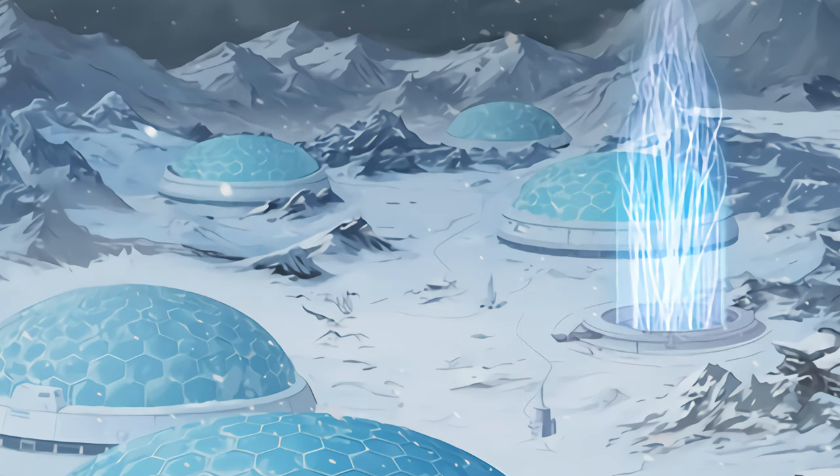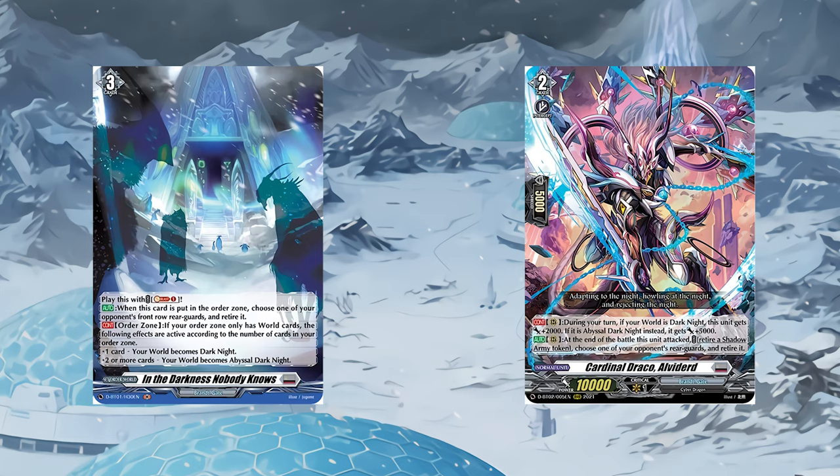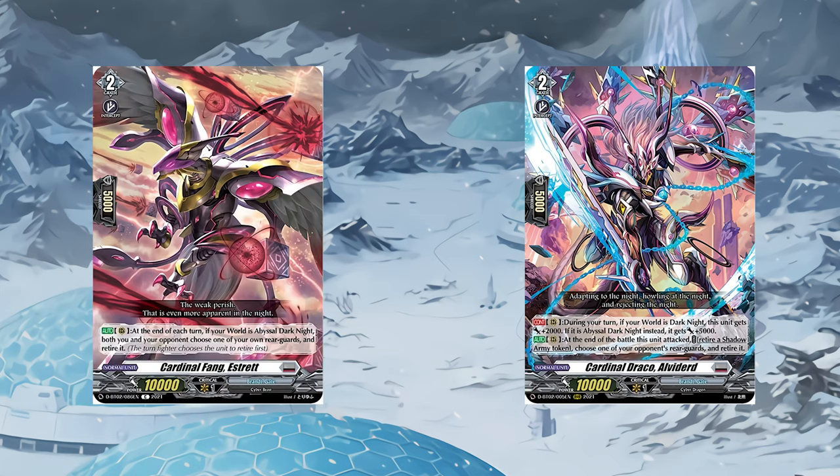Now let's get into cards that stop your opponent from progressing their game state. We have three cards here that all do the same thing: In the Darkness Nobody Knows, Cardinal Draco Alverdred, and Cardinal Fang Estret. Notice anything in common? They all have better retiring effects than Eugene. These are key in punishing your opponent for committing at almost no cost to you. Your tokens are free, but your opponent's board is not.